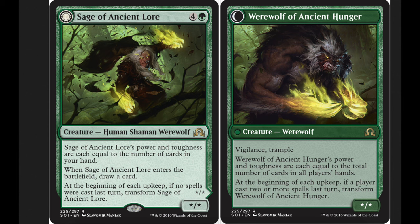At the beginning of each upkeep, if a player casts 2 or more spells last turn, then you flip it. It costs too much for Modern. In Standard, I just don't see it, because you're green — you're not drawing that many cards. And what are you doing? You're playing this in a control deck, but it's just too easy for your opponent.